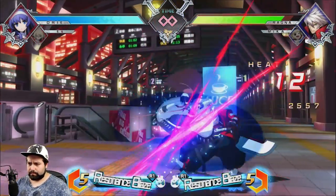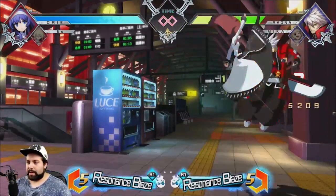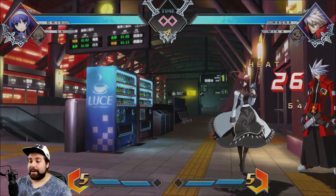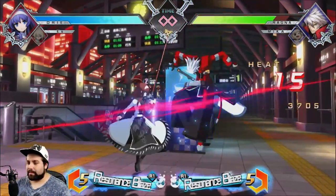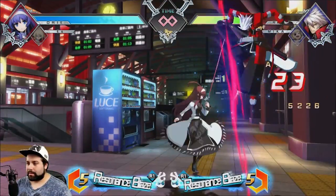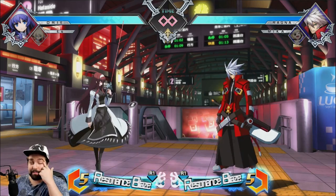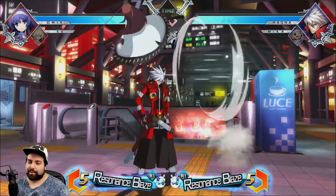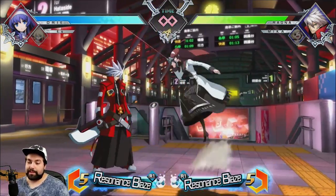Let me show you the combo first. So this combo is used by everybody — that is the damaging ender there, and then the oki ender. There we go, that's what it is right there. So that's mostly when you go to the corner; however, you can do this combo anywhere on the screen. But if you want to get the oki ender, you have to get it in the corner — that's where it's really strong.